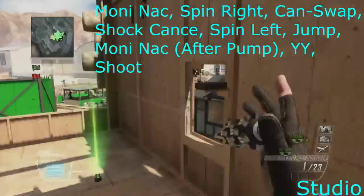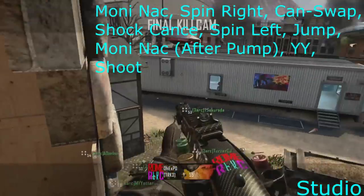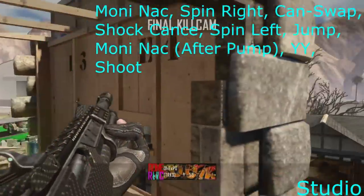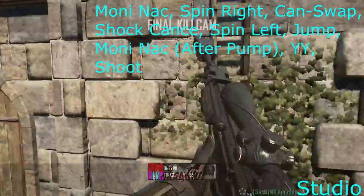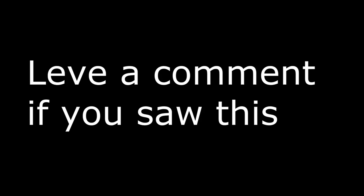On Studio, I hit something a bit more complex. Basically you aim in, you get a can-swap with your DSR, you moni-nak — aim in and moni-nak — to a can-swap DSR, then you insta-swap, spin back left, shot charge cancel just after the pump, then jump, aim in, and moni-nak again, aim it in, and then YY and shoot. What I like to do for this one is if you make the shotgun go down to two bullets left, it swaps faster on the second one — so aim in, moni-nak, it goes down to one bullet, then spin right, insta-swap, spin left, shot charge cancel, jump, aim in as it's pumping, and then moni-nak again. You have to do it at the right time, otherwise you just don't get the moni-nak properly.